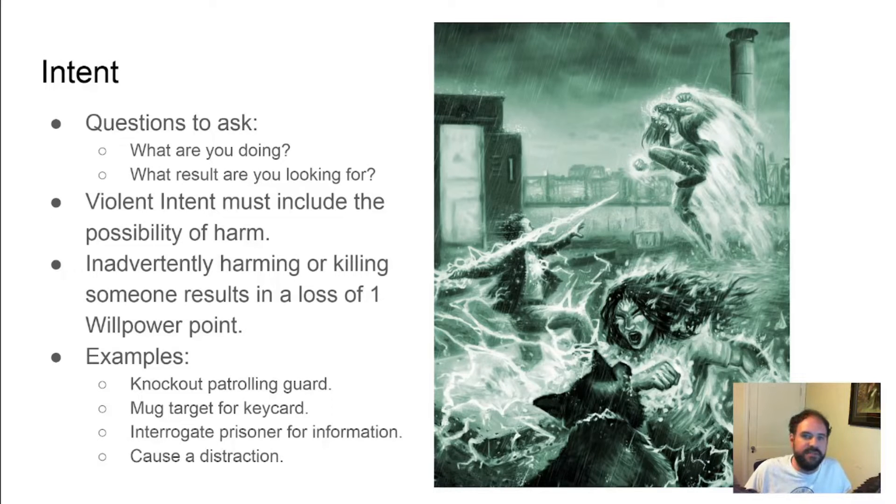Intent is an important part of understanding what your players are trying to accomplish. A couple of good questions to ask them are: what are they doing and what are the results they are expecting. Violent intent is what we are referring to in combat. A character might want to mug a guard for a key card but leave them unconscious instead of killing them. If the character kills the guard, they inadvertently kill someone and lose one point of willpower because of it. This is in addition to any breaking points the character might have to make for killing someone.